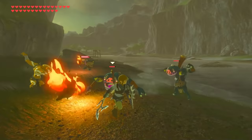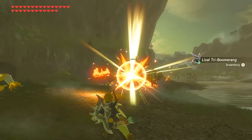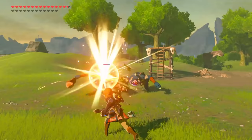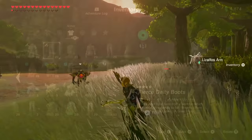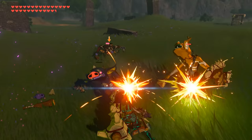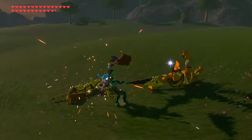Speaking of damage bonuses, another weapon class that gets them inherently are the boomerangs, which deal an extra 50% more damage against any target while thrown. This even counts for the Lizal arms, as they can indeed be used as boomerangs too, which is fitting for their Lizal-like nature. Although this damage is pretty weak, it can be boosted by 80% with the bone attack up set bonus on the radiant or phantom sets, which is also true for the more powerful dragon bone weapons you can obtain, so maybe these monster clubs aren't as bad as most people think.